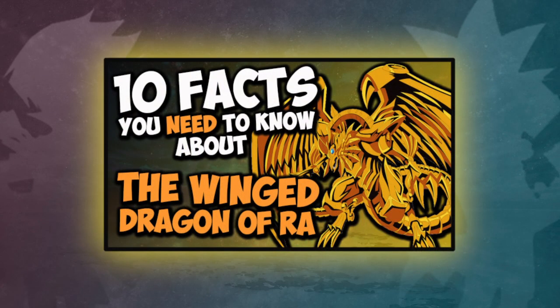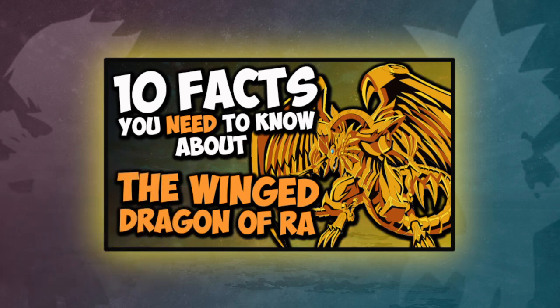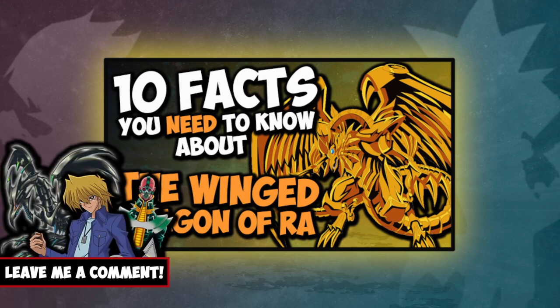Thank you so much for watching — those were 10 facts about the Winged Dragon of Ra. I hope you enjoyed the video and that you learned something really cool about this awesome god card. If you'd like to see more fact videos like this and you're new to the channel, consider subscribing. If you enjoyed the video, don't forget to smash the like button and share this video with a friend that's into Yu-Gi-Oh. And if you'd like to see me cover facts on another monster, character, or card, drop me a comment below and I'll look at getting a video done on that.